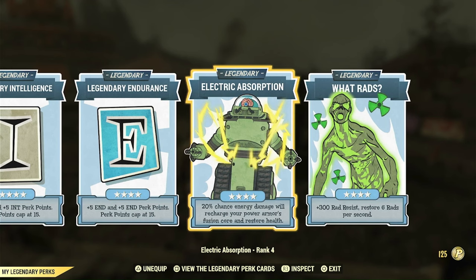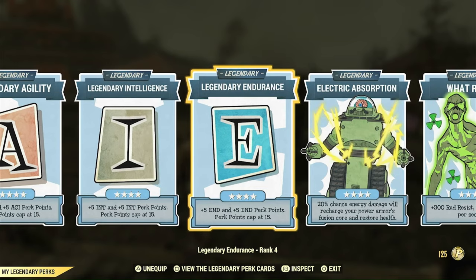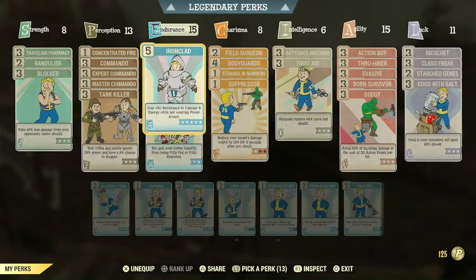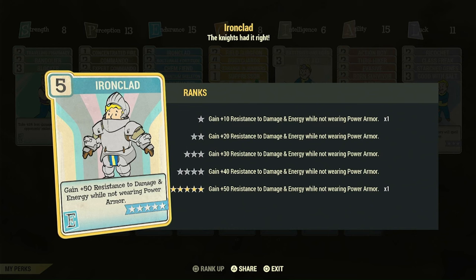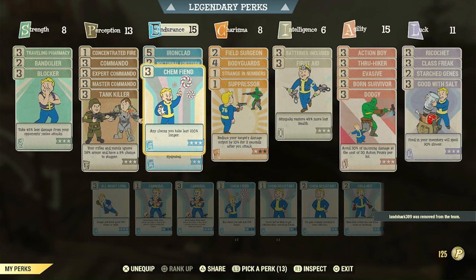Electric Absorption doesn't matter for this build, but there's not really any other legendary card I'd run — I didn't have the coins to upgrade another legendary perk card. Now, how are we going to stay alive? Ironclad will give us 50 damage and energy resistance just for having zero armor, and because we have zero armor, these cards are going to be our armor.